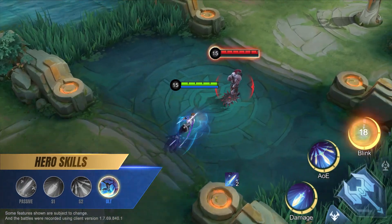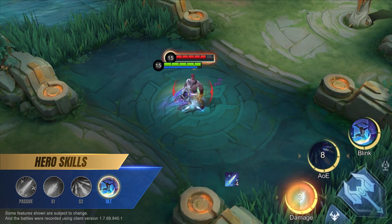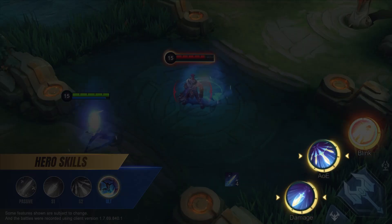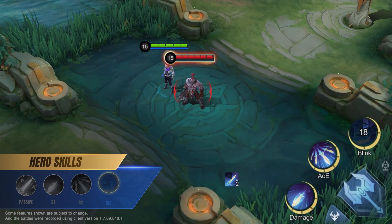Ultimate: Incandescence. Guzhan casts his ultimate to dash to the target location, resetting the cooldown of Sword Spike and Shadow Blade Slaughter. Guzhan can cast his ultimate again to dash a short distance in the target direction.